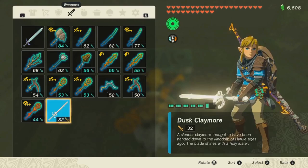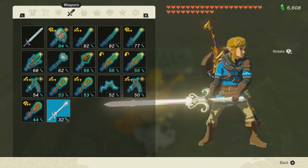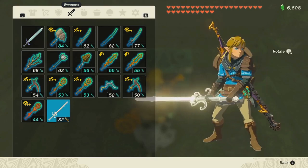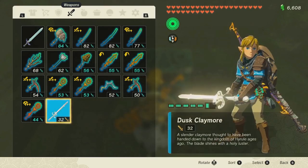The Dusk Claymore is actually a reference to Twilight Princess, particularly the sages of Twilight Princess — they used these claymores when they tried to execute Ganondorf in that game. They actually impaled him to try and execute him, but it didn't work out. Nonetheless, these are the swords they used, and it's a fun little reference I didn't think I'd ever see.